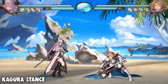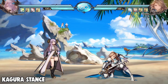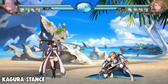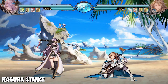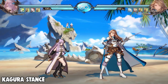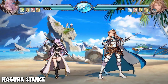Far 5H in Kagura stance is her most active button — really good for whiff punishing and as a combo starter. But it doesn't have a lot of range. The theme of this stance is it has a lot of really good frames but not a lot of range. It's more for combos and pressure. Her 2U is basically a lesser version of her Genji stance 2U, so don't worry about it too much — it just has less range.